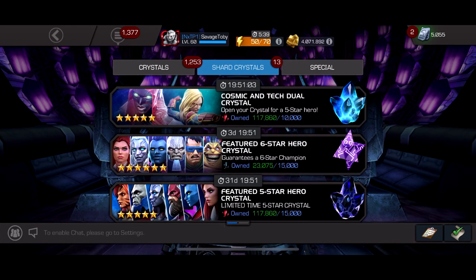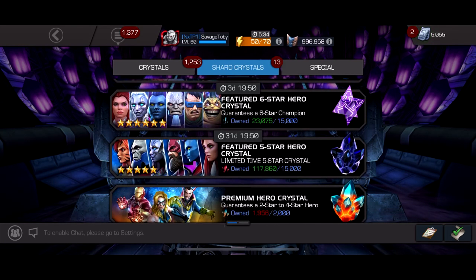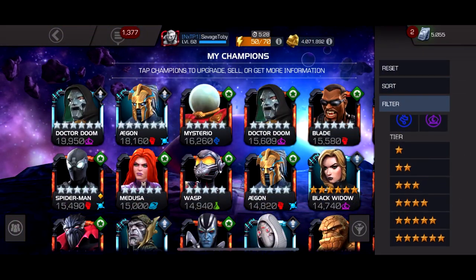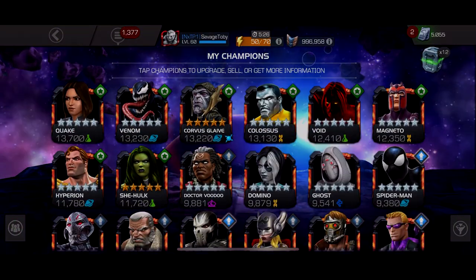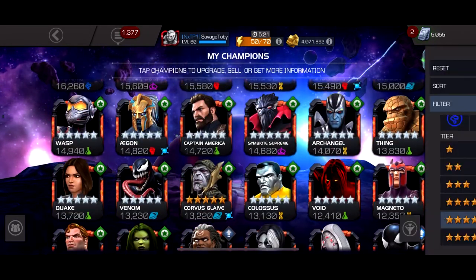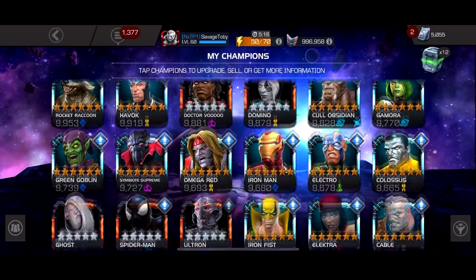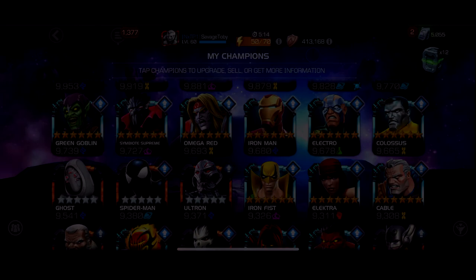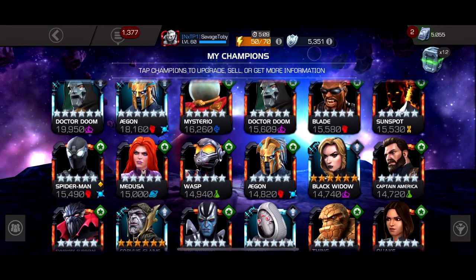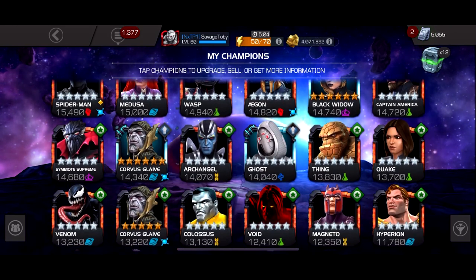We're going to be getting a ton of units, another piece of Platinum Pool, two 5-star awakening gems which are very helpful. I got the first 5-star awakening gem today and I got tech, so I put it into Ghost and took her to rank 5 level 1. Now I officially have a 6-star rank 2 and soon-to-be maxed out 5-star Ghost, both awakened — which means running double Ghost with full synergies, that's going to be fun indeed.